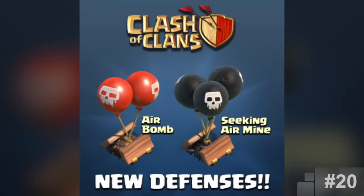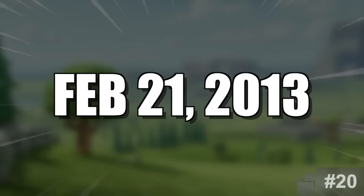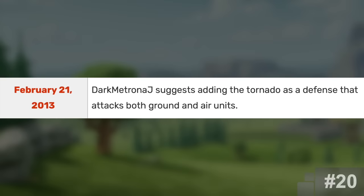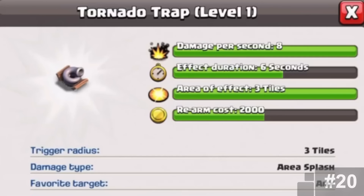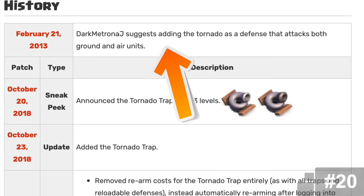Tornado Trap. Similar to the Air Bomb, the Tornado Trap was a fan idea as well. On February 21st, 2013, a user named DarkMatronaJ suggested adding the Tornado as a new defense that attacks both ground and air units — yes, that long ago. It wasn't until five years later that it was announced in October of 2018. We didn't exactly get the defense though; we got a trap form of it. I actually found this one scrolling through the Clash wiki, so pretty interesting.